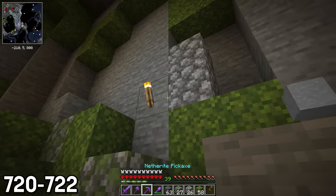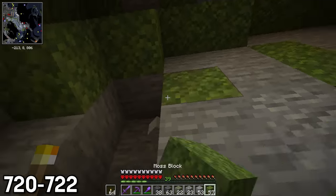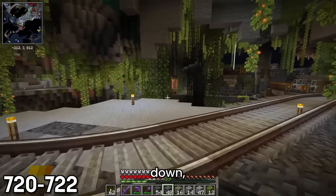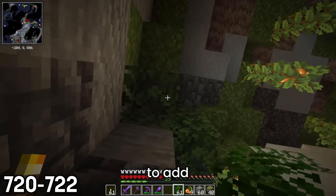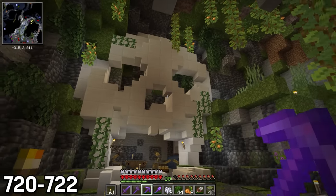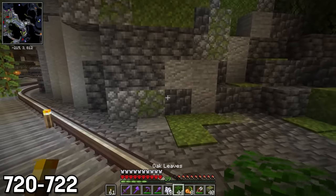I used a mix of stone, cobble, and mossy cobblestone, along with deep slate, cobble deep slate, and my patented moss block technology to really bring the entire area to life. Once I got the initial layer of blocks down, I went through and put vines growing down the skull, blueberries hanging from the ceiling, and even included some leaf blocks to add in a slightly different shade of green. When I stepped back to take it all in, I was actually amazed I was the one who built it, since this quickly became my favorite build in the entire series.